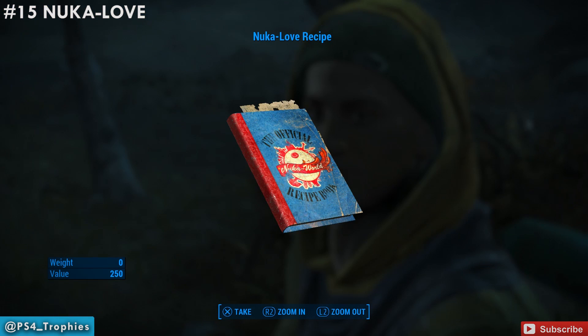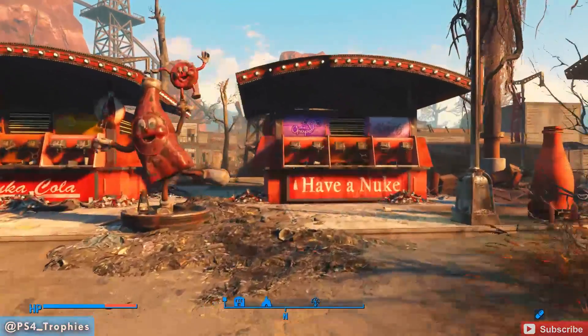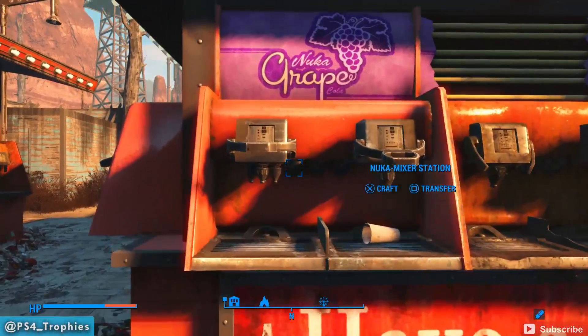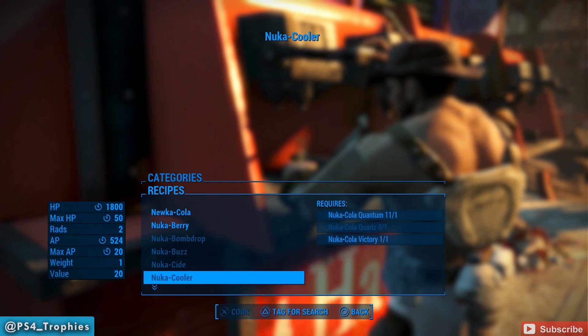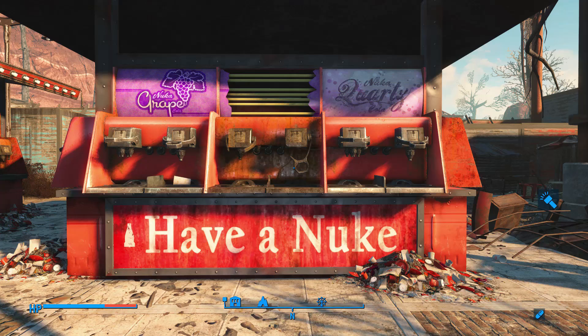That is the location of all 15 recipes. One glitched on me, so I'm a little bummed — hopefully a patch fixes that. Once you've done that, go back to a mixing station; there's one in the center of Dry Rock Gulch area. Craft each of the flavors — you'll need all the required ingredients. Thanks for watching guys, please like, comment, and of course subscribe.